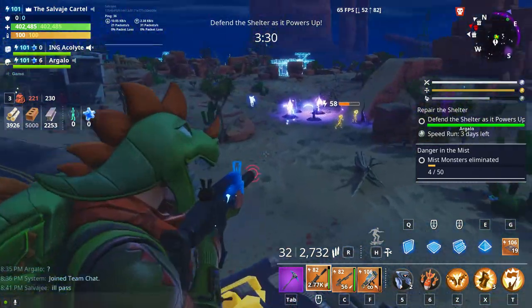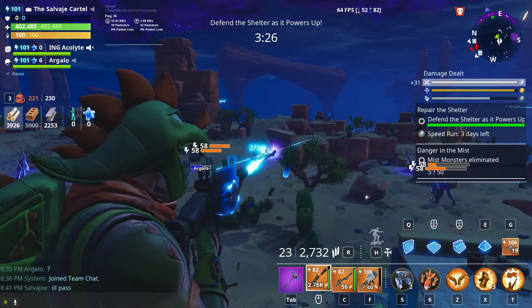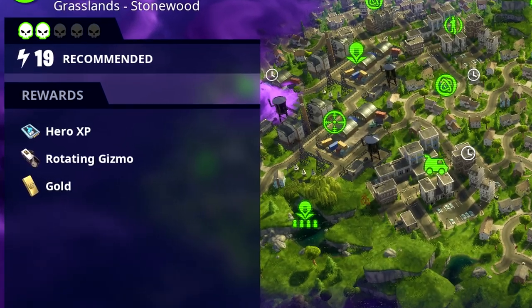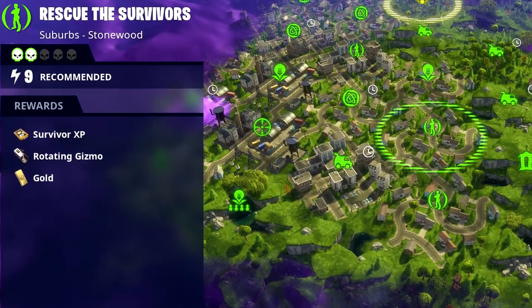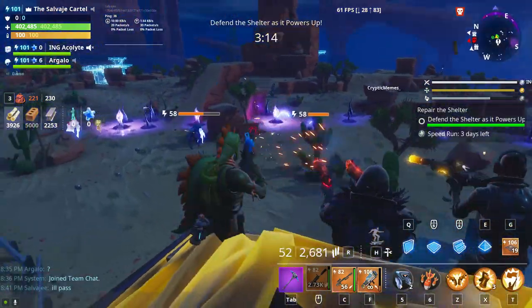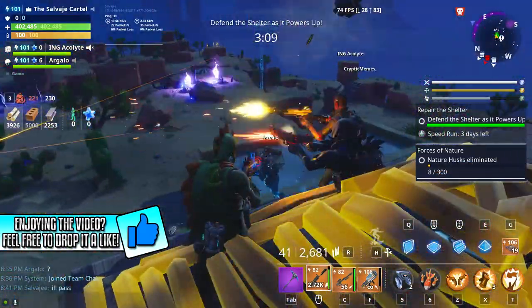So let's talk about how you can get rotating gizmos. The first way is by completing a mission that is giving out rotating gizmos as a reward. This might seem obvious, but when I first started playing Save the World, I didn't know that. So make sure you guys check Stonewood and look out for missions that are giving out rotating gizmos.